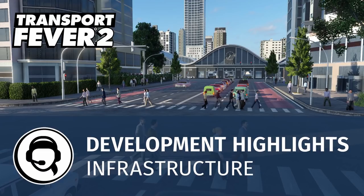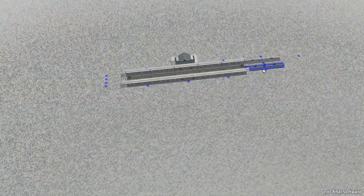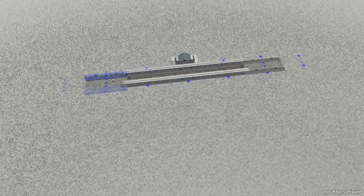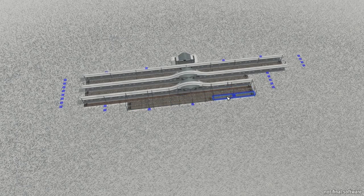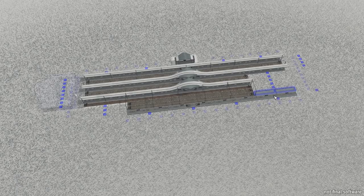Jumping right in to what is super exciting — it's all about the train station! When they showed that unbelievably cool modular-looking train station, I thought, oh my goodness, this is as good as it gets. And then when they announced that you can put cargo stations in the same place as passenger stations, I almost exploded. The amount of possibilities that this brings are almost limitless. This is such an incredible system that they've introduced.